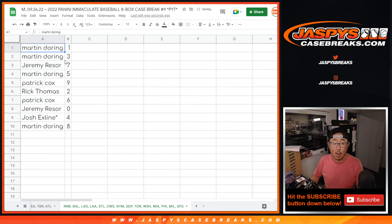All right. Martin with one and three, Jeremy with seven, Martin with five, Patrick with nine, Rick with two, Patrick with six, Jeremy with zero, the X line with four, and Martin with eight.